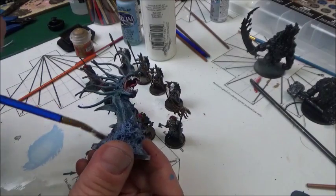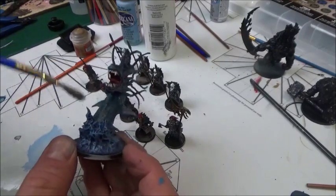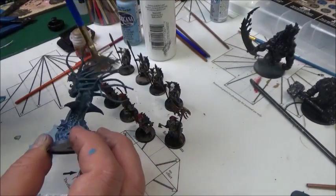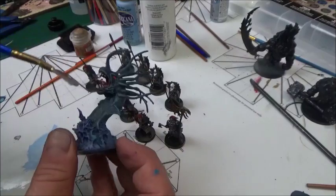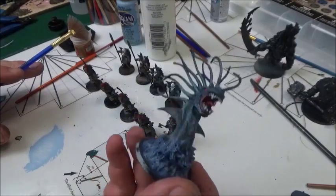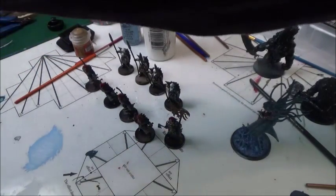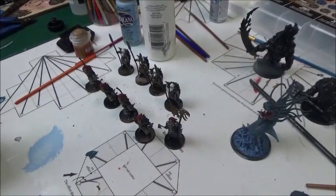The fan brush just flows through perfectly. There we go - it brings out his jawline and some of those tentacles on his helmet. We're not taking away from his mouth. We'll probably take a little bit of white and go over that again. Let's let that dry a little bit and clean off this brush.